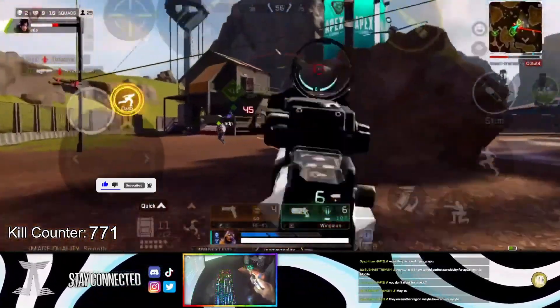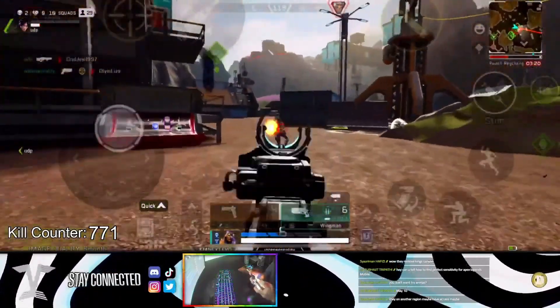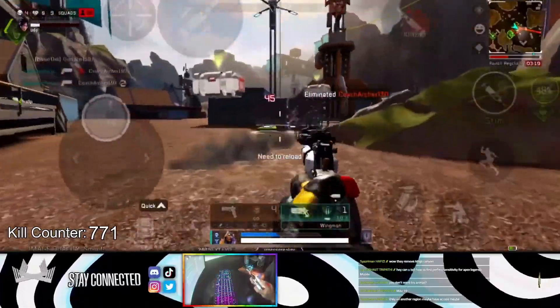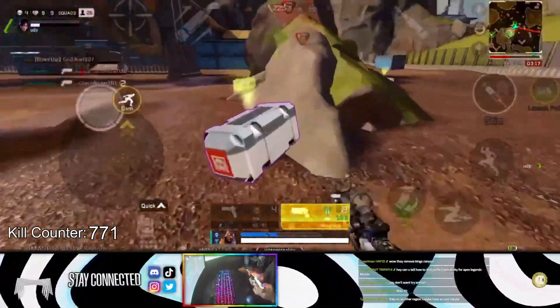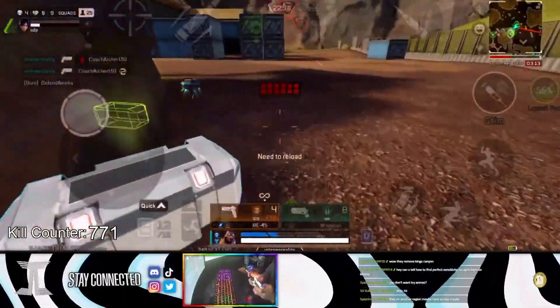Normally when you shoot, you hold down the fire button, which gives you around 156 RPM — this is from the in-game stats, not me testing. But if you spam the fire button, you will see that there is an increase in the fire rate. There is no doubt an increase in the fire rate.